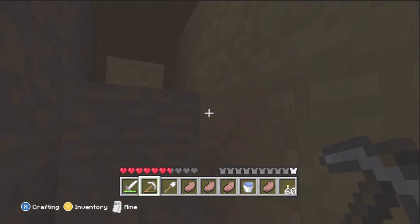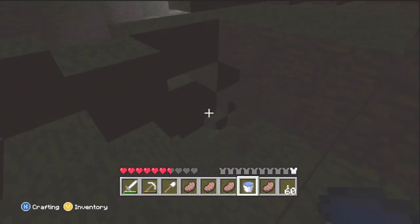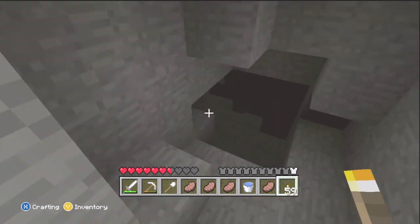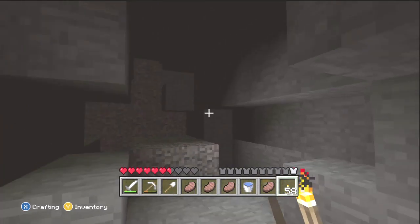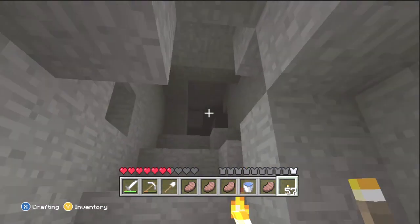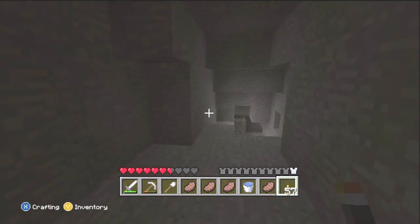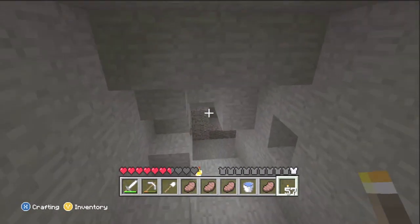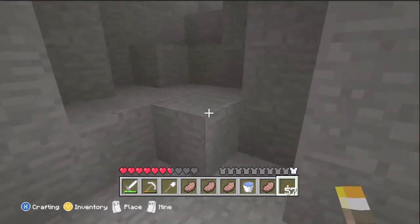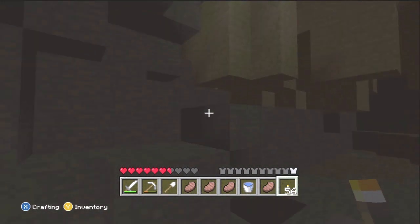There's sand here, which means we're still really close to the surface. Those are my torches making that light. Let's head down here just to see what there is. Now let's head up here. All I see is coal. We've collected a pretty good amount for the beginning, so we'll just come back if we need more torches. It looks like this way there's nothing — I like to add an extra torch so I know that way there's nothing and I don't waste time going back there.